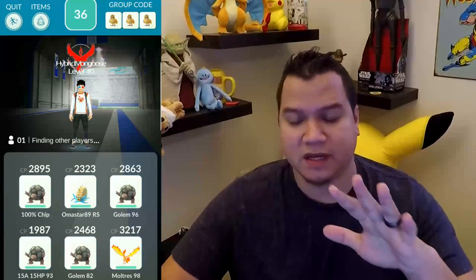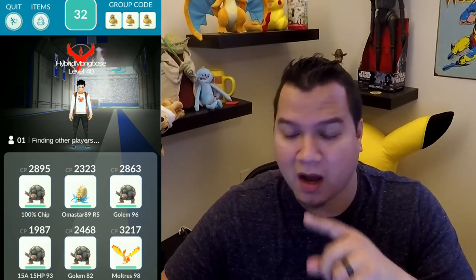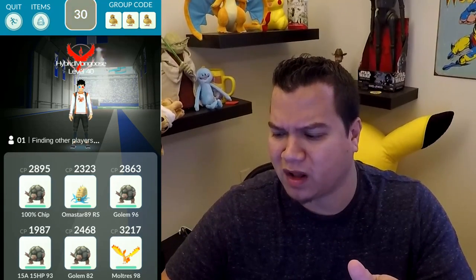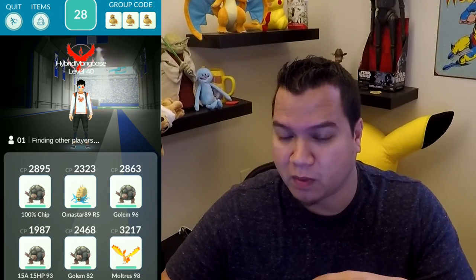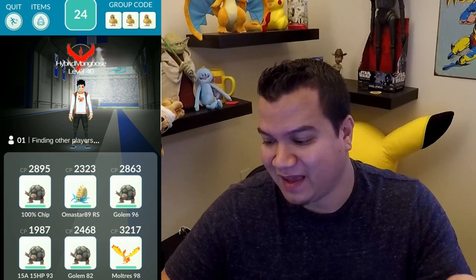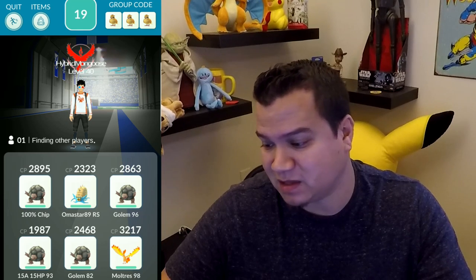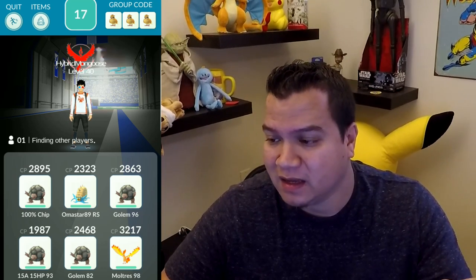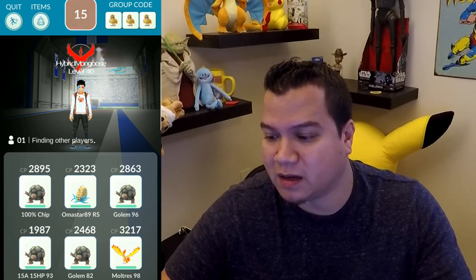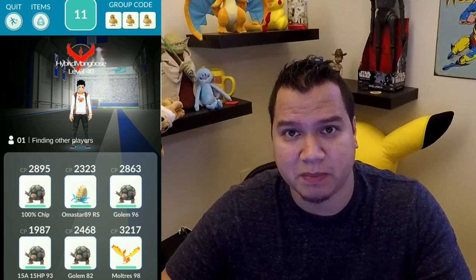Let's roll to the tape and see what I did to actually beat Scyther by myself. As you can see, my lineup is my 100% Golem, my Amistar with Rock Slide — I think he's Water Gun, Rock Slide — another Golem with Rock Throw and Stone Edge. I have like four Golems that are all going to do good against this guy, and my last but not least my Moltres which is 98%. What I found is you don't need to dodge with Scyther — Scyther is actually pretty easy to beat just by itself.